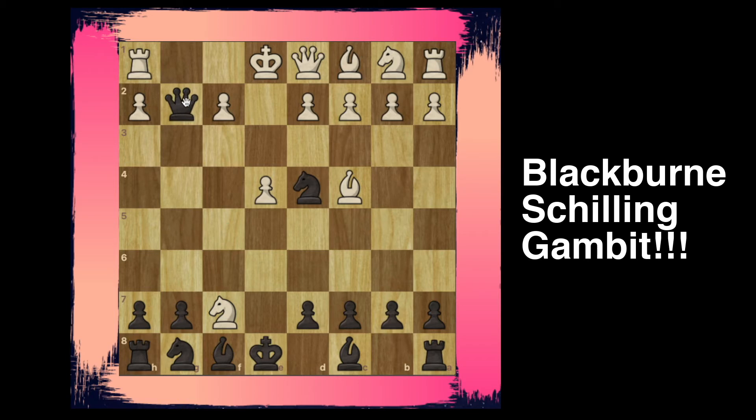We're going to take the pawn on g2 with our queen, attacking the rook. The rook is going to come to f1, and here we're going to play queen takes on e4. Now if queen comes to e2 we're going to take it with the knight, and if bishop to e2 — yes, you know it — knight to f3, checkmate.